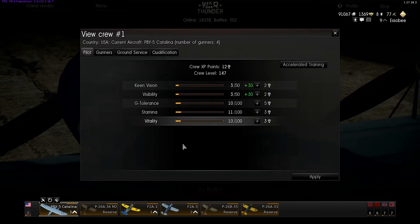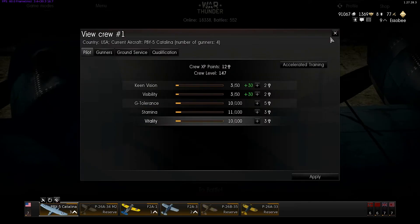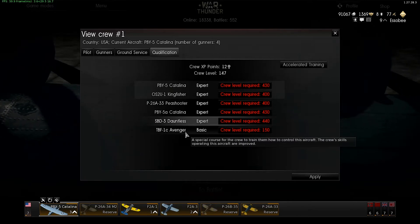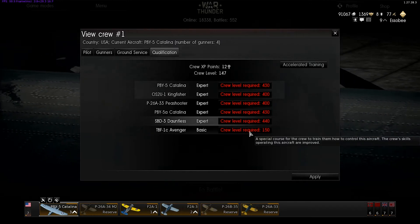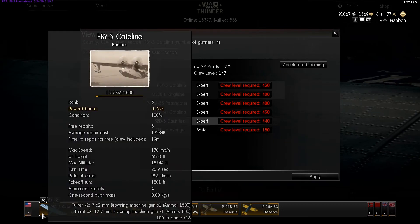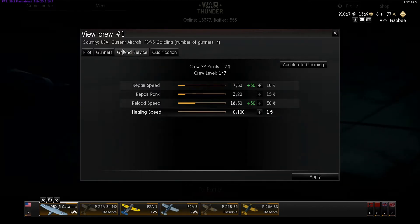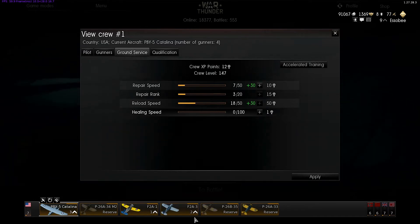If you see a plus 30, that's because of the qualification in the training tab. I have the Catalina at expert level. On the Avenger, once I hit 150 I can pay — probably 10,000 to 15,000 Lions — and that'll give me a huge bonus every time I use that airplane in that slot. Think of each slot as a crew of guys with their own experience — they know how to work on certain planes. You want to keep crews working on the planes they're used to.